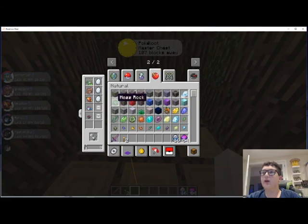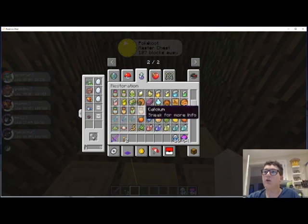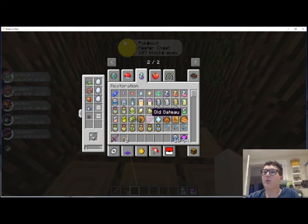Some XP candy, Rare Candies, Evolution Stones — you name it. You can probably get old vitamins like Calcium, all of that stuff. All the good things you can probably get from that.